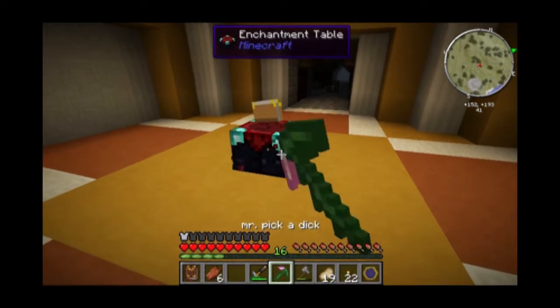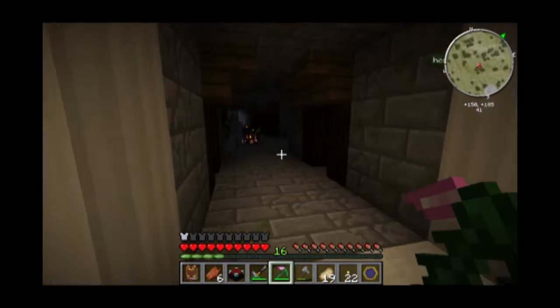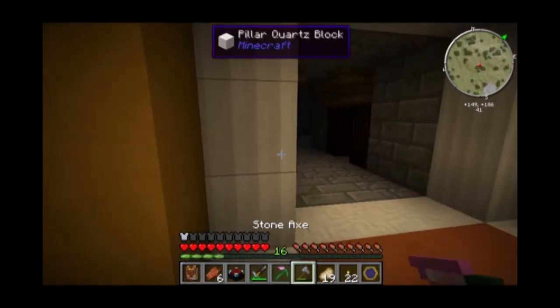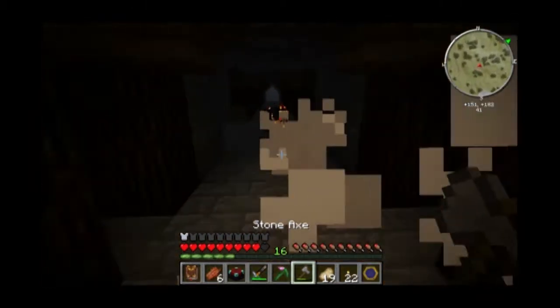You can't see me right now, but I'm talking with my hands. I got an enchanting table from the dungeon place. This is not a very friendly place for me. I do have fire aspect on my sword now.